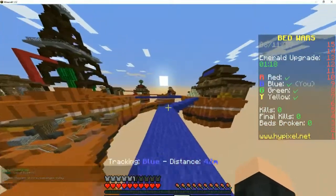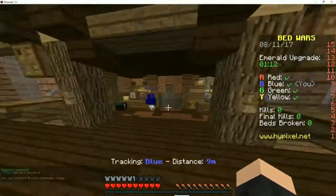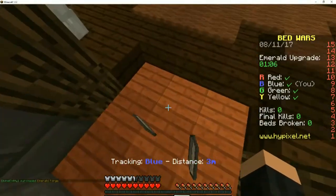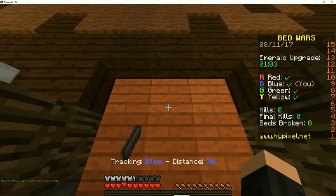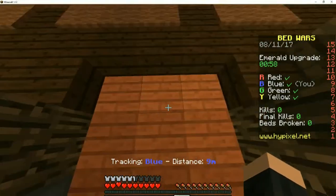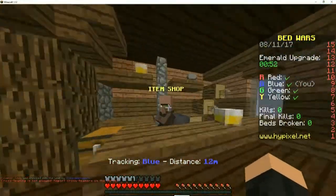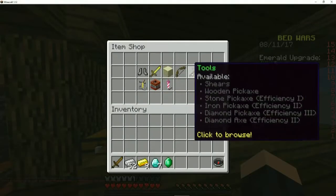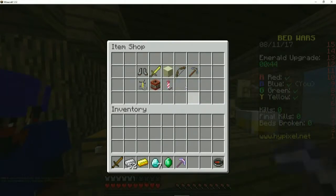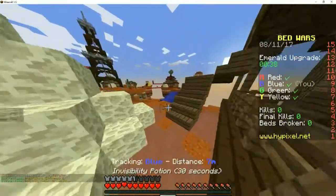How many diamonds were there? I have 12. Nice, upgrade our forge. Emerald now — sick! Should I go invis? Which base should we hit? Red — they're putting wool around there. Go for red. You go invis and then I'll distract them by throwing fire charges. Okay.